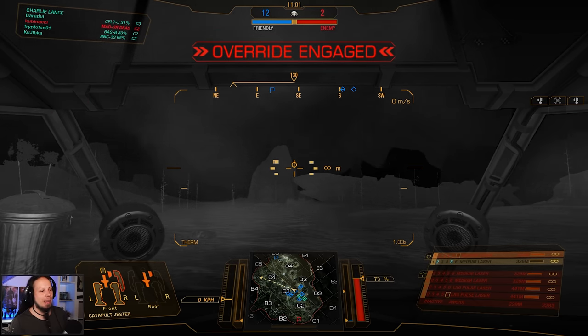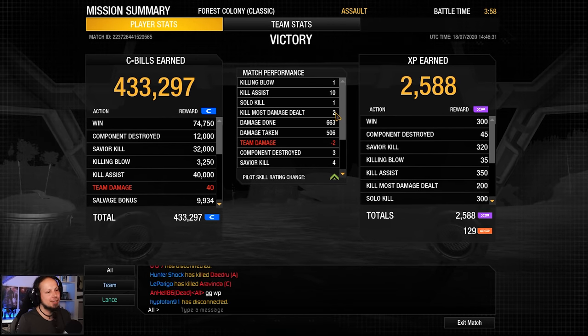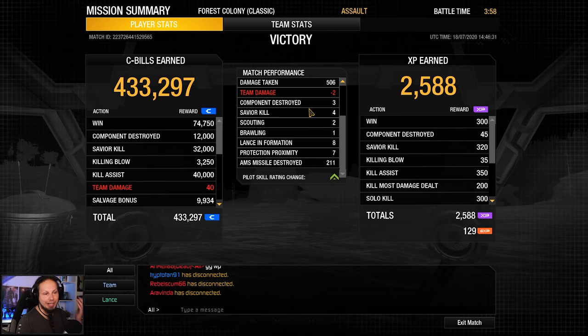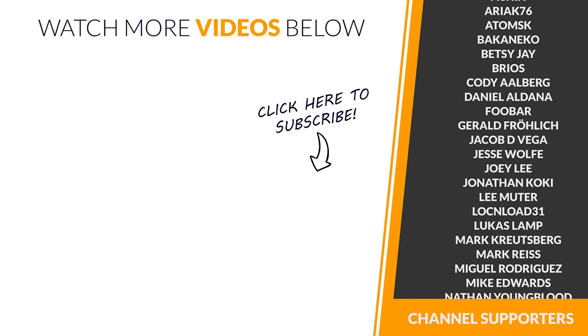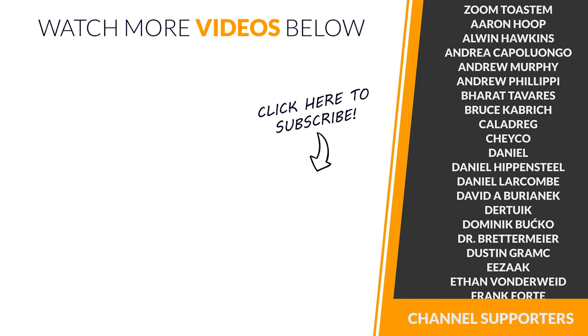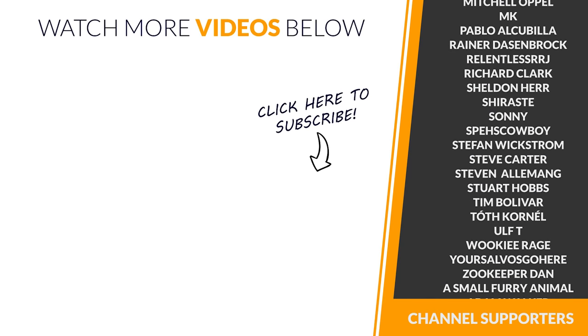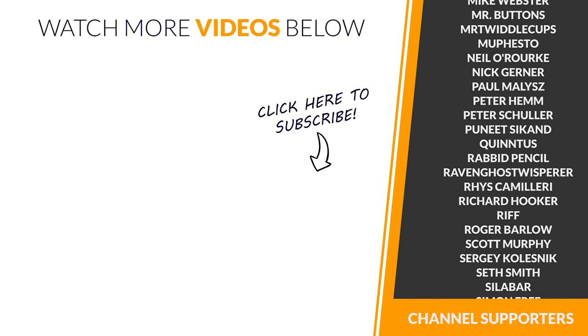Let's take a look at the end score. My mech is in rough shape — we're at 31% and lost all of our internals. We got one killing blow, ten assists, two kills, most damage dealt at 663 damage done, 506 taken on a Catapult, three components destroyed, and 211 missiles destroyed. Guys, that was it for today. I hope you enjoyed this episode. If you did, don't forget to leave a rating, subscribe to the channel if you haven't already, hit the bell for notifications. I hope to see you guys next time. Goodbye!